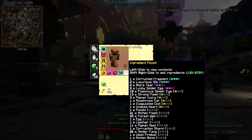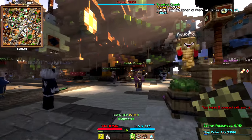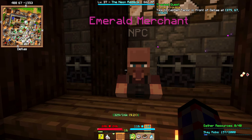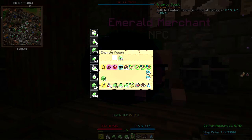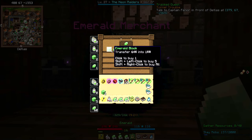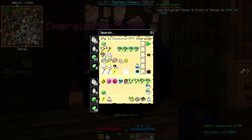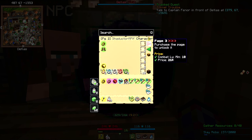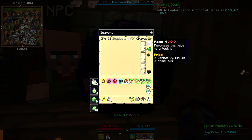I pop some emeralds into the ender chest — I'll take three stacks out and put that there. This changes the way the ender chest works as well, that's interesting. May as well pay for page three, page four while I'm at it — I've got the levels and certainly the emeralds.